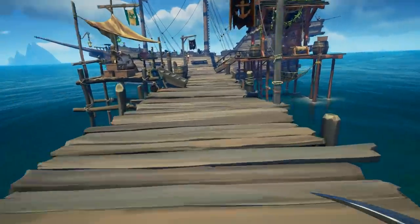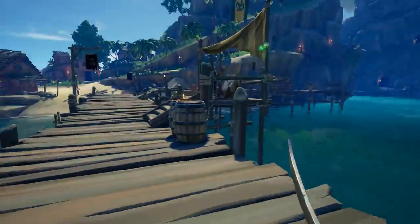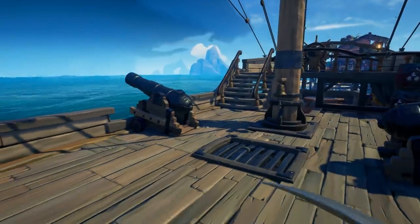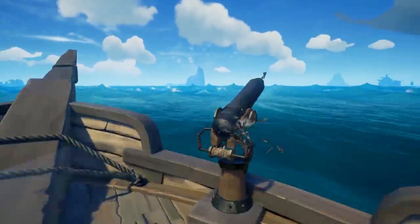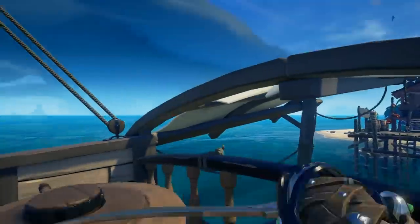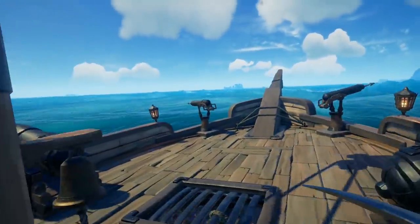Always lunge by blocking first — this gives you added movement speed when lunging, and if you time it right, you can even do a jumping sword lunge. Speaking of lunges, if you're on a ship, you can cancel a lunge by grabbing onto a helm, cannon, or anchor. This can help save you in a pinch, especially if you know you're going to miss your enemy and don't want to get caught off guard.